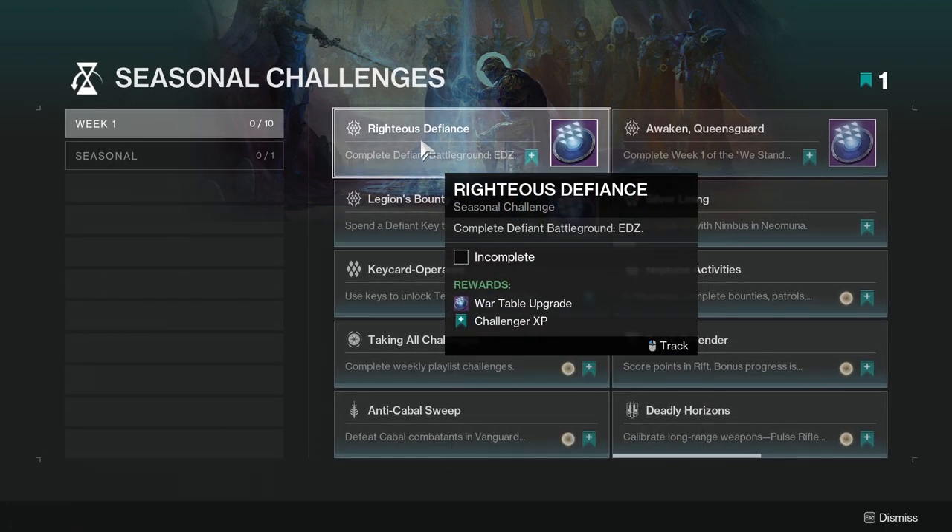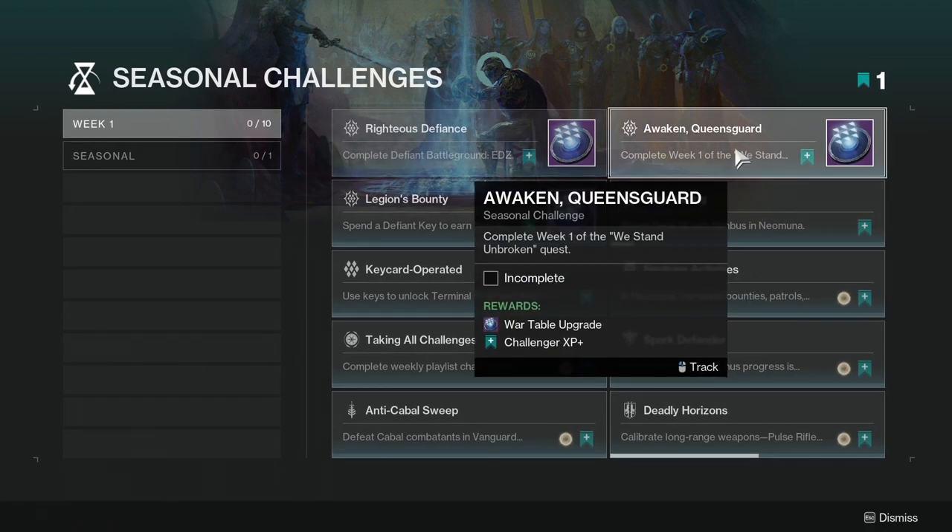So Righteous Defiance: Complete Defiance Battleground EDZ. I have not done this at all — I literally just completed the first mission to unlock all my stuff. So this one, it's just the seasonal stuff, so it shouldn't be hard at all. Awaken Queensguard: Complete Week One of the We Stand Unbroken Quest. Again, have not done this, but it's part of the weekly campaign stuff, so should not be hard at all.